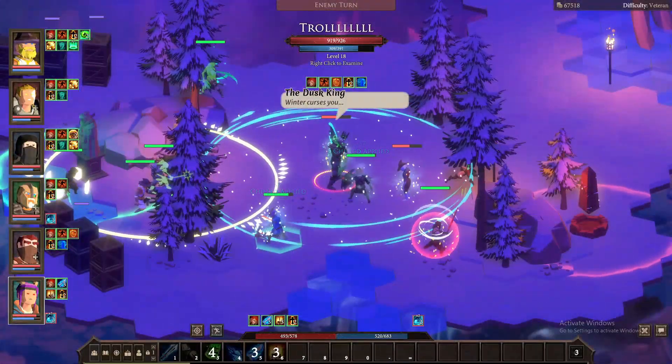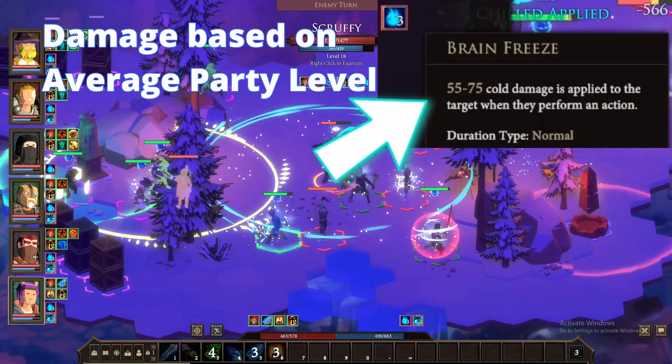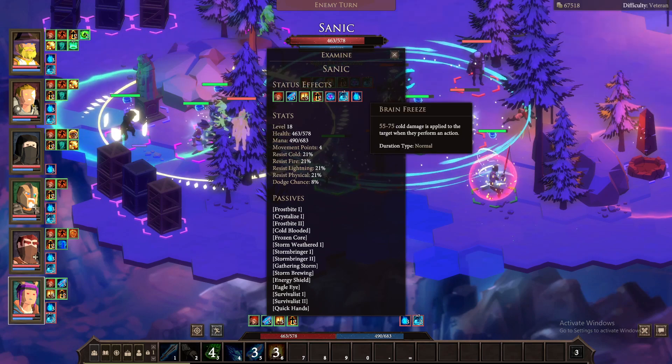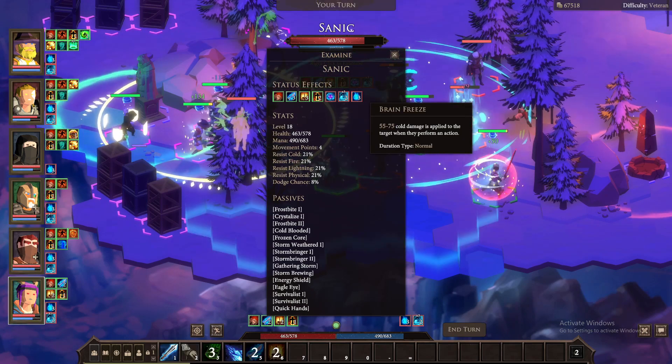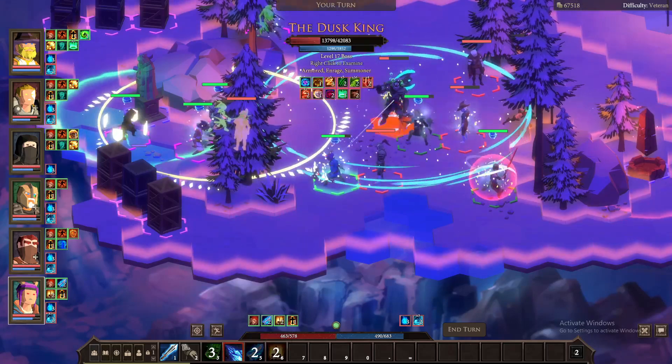Every three rounds or so he will cast a spell called Brain Freeze on all characters and minions. This spell does cold damage every time that creature takes an action, but having either a shield or a heal ready will alleviate some of the damage. Your characters that take multiple turns in a round will feel this pain the most.